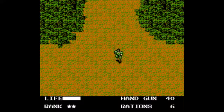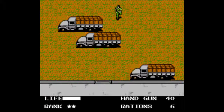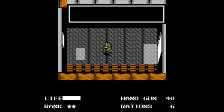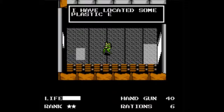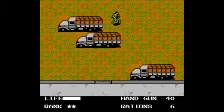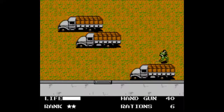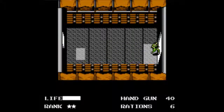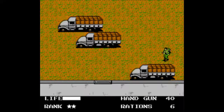In the MSX and NES version, rations restore your health to max, as opposed to later versions where they restore by a certain amount. In this first truck we've got some plastic explosives, which I farmed to max out on. The metal truck is a transport truck — it'll take you somewhere you don't want to go yet. The lower truck is the one you want because it has Card 4. Just a note: enemies will start shooting you again after you get Card 4.